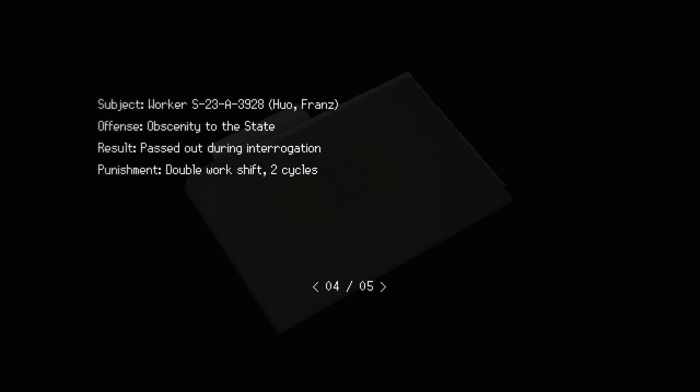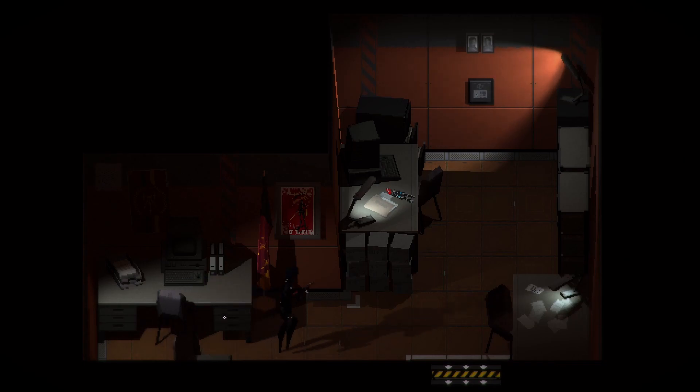Chen Wilhelm - being found in locker. Punishment: no food, three cycles. Damn. Wong Mei - illegal use of radio, confession, ESO, two cycles. I don't know what ESO is. Wong Wolfgang - that's a pretty sick name - illegal use of the radio as well. Result: expired during interrogation. Oh, so he died - you killed him during interrogation. Pretty sick. Will Franz - sending to the state, passed out during interrogation, double workshift, two cycles. Double workshift doesn't even seem that bad anymore. Wong Emily - trespassing, expired during interrogation. Damn, so two deaths and a beating and a fainting - that's crazy.